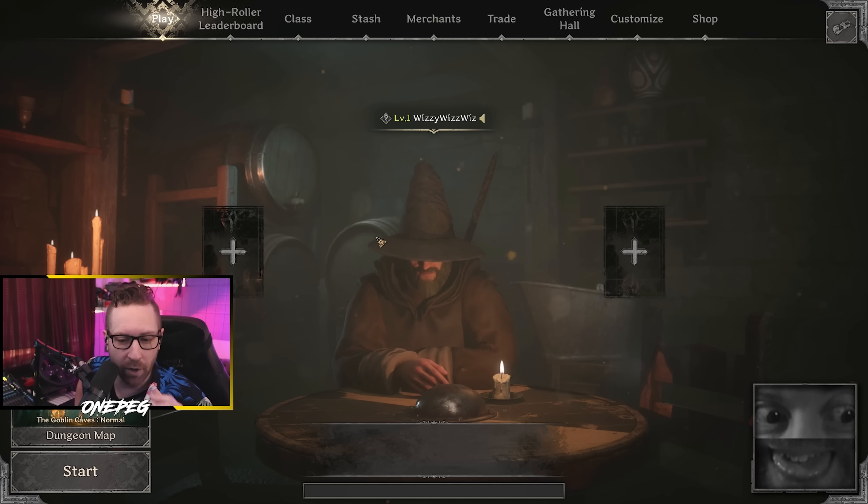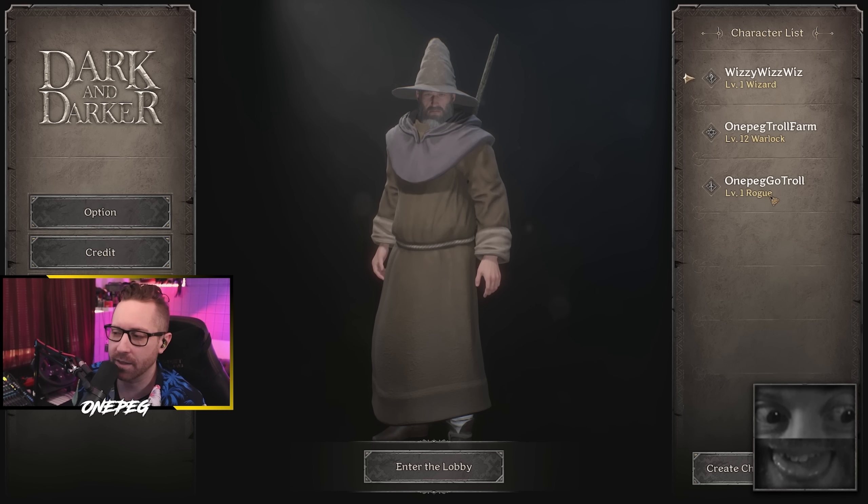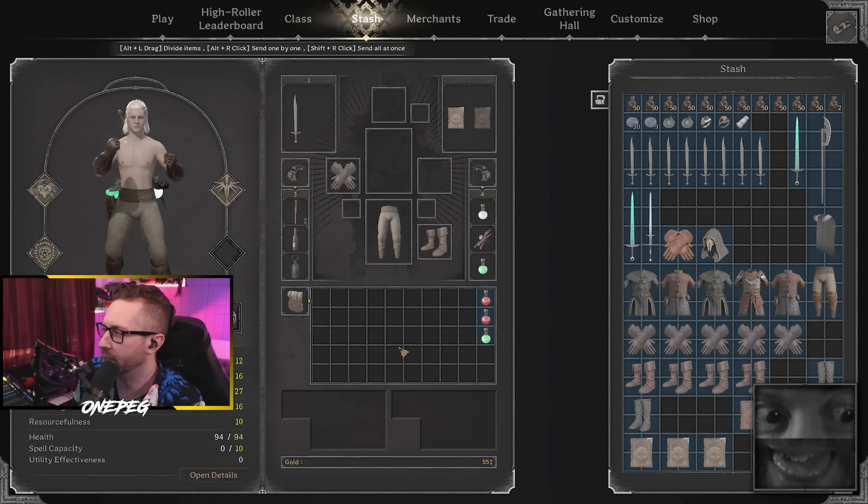As opposed to going full glass cannon — tons of damage, lots of DOT ability, debuffing people with fireballs — but being squishy as hell. There's something to be said about players creating builds that are slightly less DPS-oriented and more survivability-oriented that tend to keep themselves alive longer rather than getting one-shot. But even given all that, if there are still players getting whacked in a single hit, it's an issue. You can counter-build to an extent, but if you can't, they've got to do something. To that end I still think it needs a nerf.